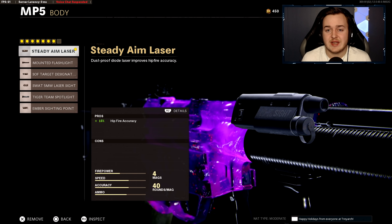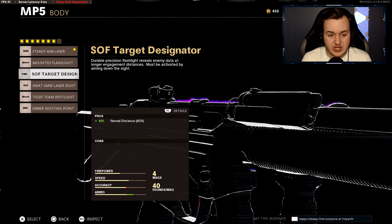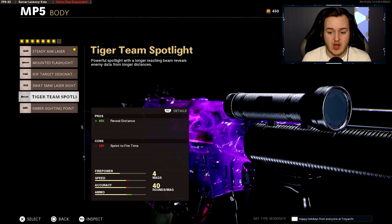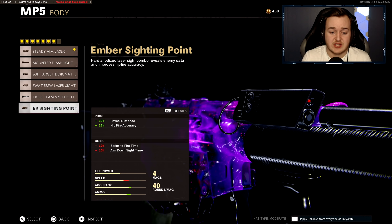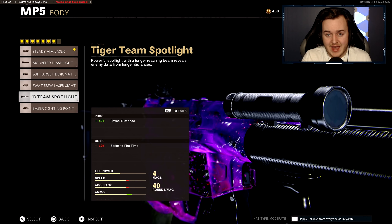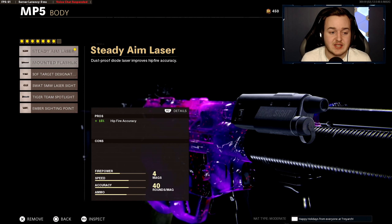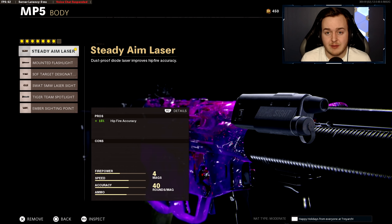The next attachment is the Steady Aim Laser. I don't have a reason to use any of the flashlights or other lasers because you lose sprint-to-fire speed and aim-down-sight speed. If someone can give me a really good reason to use a flashlight besides the reveal distance I'll try it, but run the Steady Aim Laser.